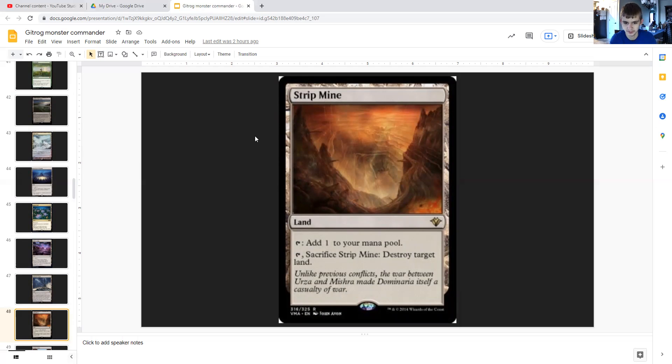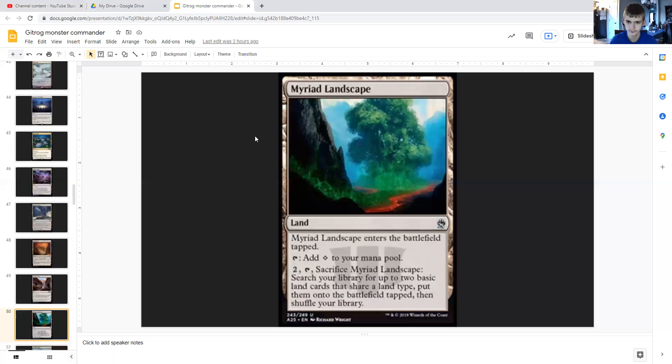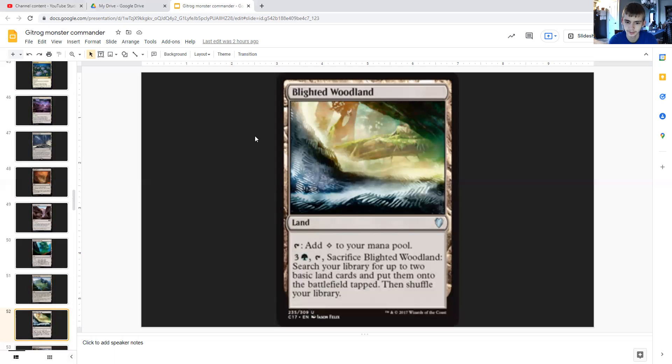Cryptic Caves taps for colorless or for one generic can tap and sacrifice itself to draw you a card — only if you control five or more lands. Myriad Landscape enters tapped and taps for colorless, or for two generic can tap and sacrifice itself to search for up to two basic land cards sharing a land type, put them onto the battlefield tapped. Evolving Wilds and similar fetch lands let you sacrifice to search for a basic land card. Blighted Woodland taps for colorless or for three generic and a green can tap and sacrifice itself to search for two basic land cards put onto the battlefield tapped.